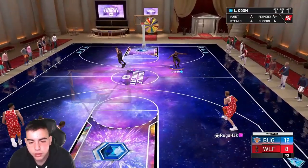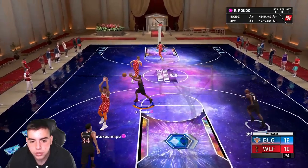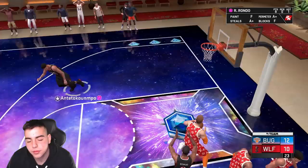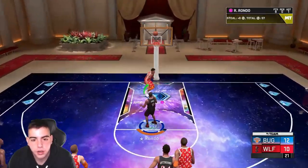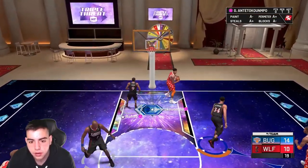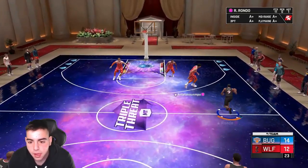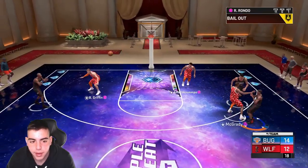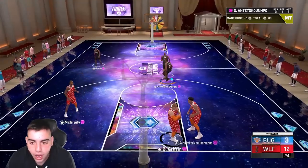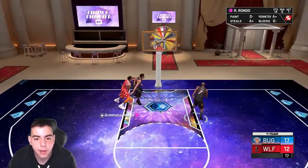We're up 12-8 on this kid with Tracy McGrady — I could buy him, I'm about to buy him. Giannis on Giannis — he's just stealing it. You don't want to cover him, I'll splash. Rondo is just money — a green machine. Come on, steal it — Rondo's got a 97-98 steal. Look at that — I love Rondo because he can pass anything. Too much space — Raja Rondo, have a day!